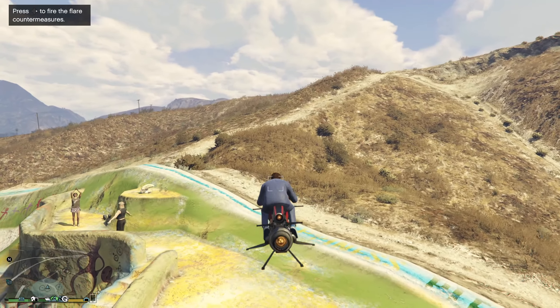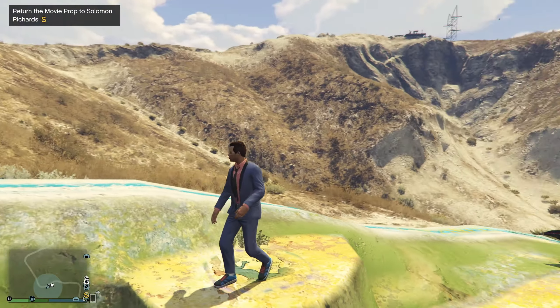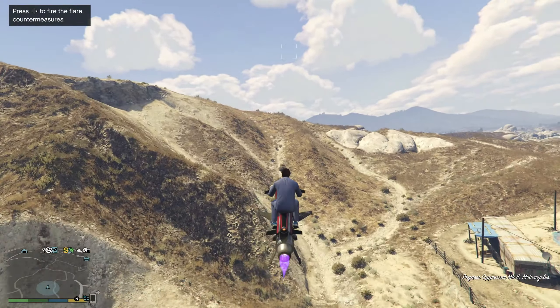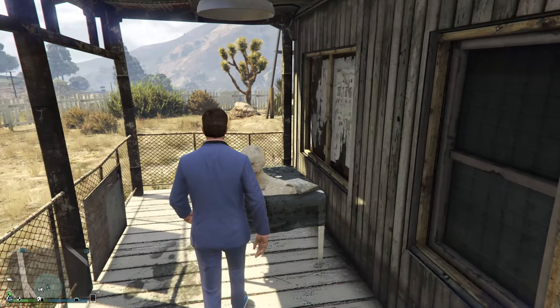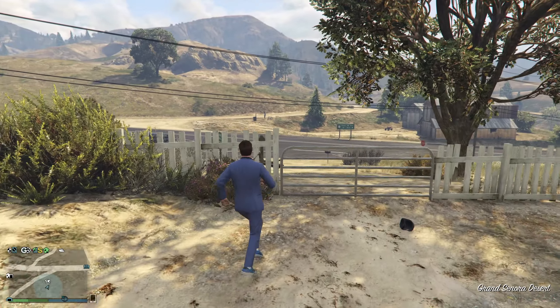The fifth one is located on Salvation Mountain — the alien hill in Sandy Shores. Super easy to find, located at the very top. It is the headpiece of an alien suit, which is kind of ironic because you'll figure out what happens at the very end. The sixth piece is located in the Grand Sonora Desert — it's the only one that doesn't have an iconic location, so I'll show it on the map. You go onto a porch and you'll find a mummy headdress, or mummy head — whatever it is, that's the sixth prop. Return it to Solomon Richards.